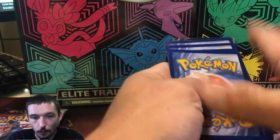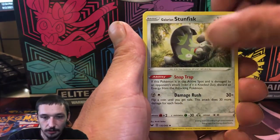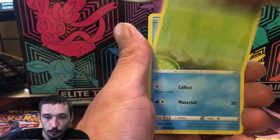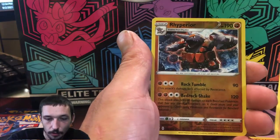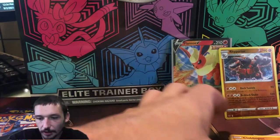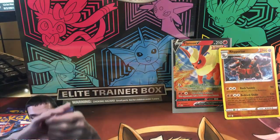Definitely one of the more lackluster sets that this tin comes with. Sword and Shield base set, everyone. We got ourselves a Dark Energy, Galarian Stunfisk, Drizile, Team Yell Grunt, Gastly, Roselia, Goldeen, Clobbopus, Rhyhorn. A Reverse Rhyperior — very nice, we will sleeve that up later. And a regular Claydol, guys. It is what it is, I appreciate the pulls.